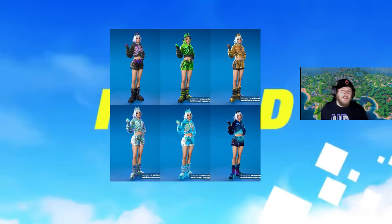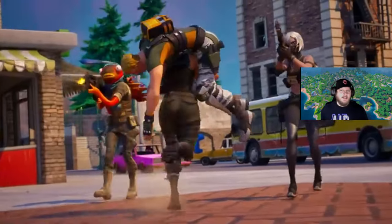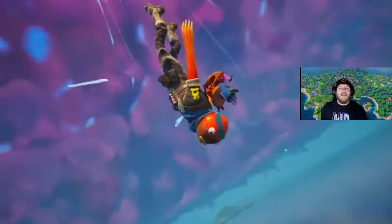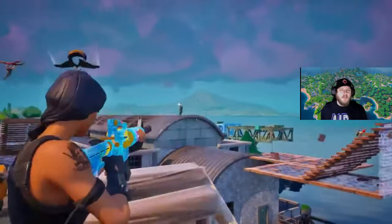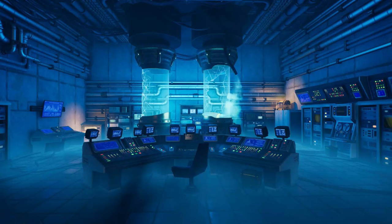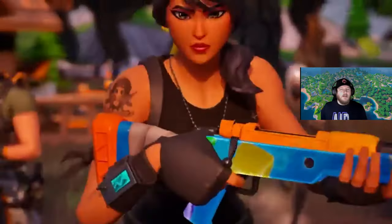Honestly I feel like they really missed the mark on this skin — it doesn't look like Persephone at all. If it was just a random skin I'd think it's cool, but because it's Persephone I'm definitely disappointed in the design. We will also be getting a Weapon X new Wolverine skin. It looks like Magneto has opened the bunker, and his new style is also available so you'll be able to earn that soon. It also looks like Magneto broke out Wolverine, but also someone else got broken out — it might be Peely but we don't know for sure.